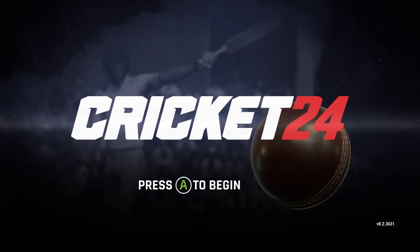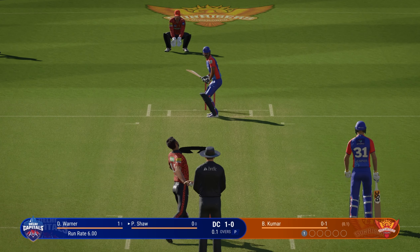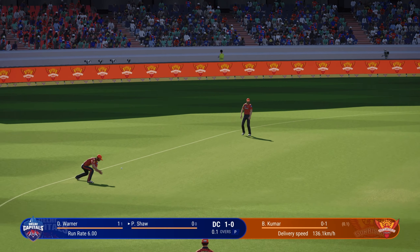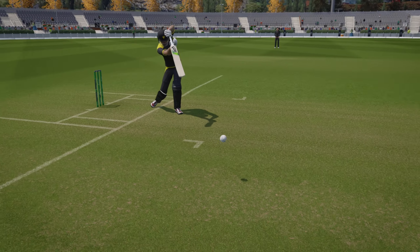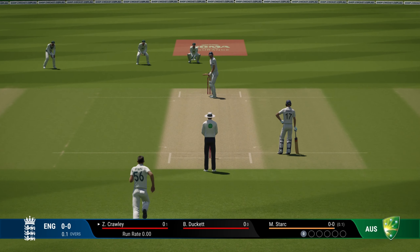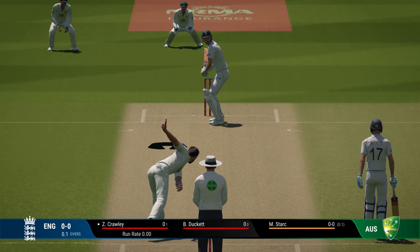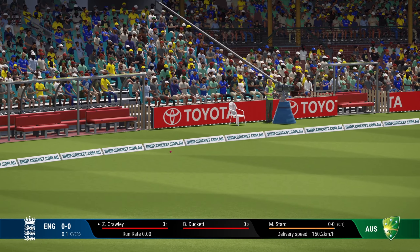Coming in at number 4 is Cricket 24, one of the more recent releases from Big Ant Studios. When it first launched there was a lot of hype, especially around the revolutionary fielding mechanics. And to be fair, earlier on the fielding did feel like a step up from the previous games. But after a few patches, things started to go a bit downhill — fielders would often fail to react to the ball and there were moments where the game just didn't feel as polished as it should.